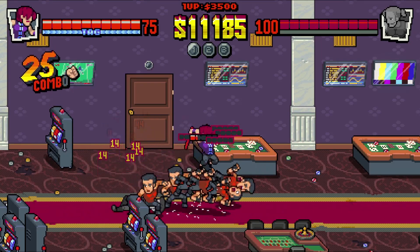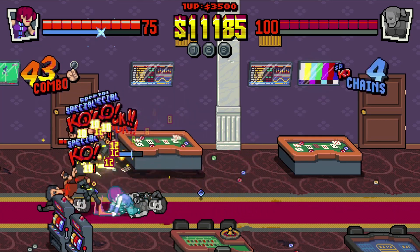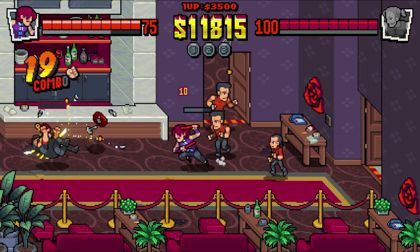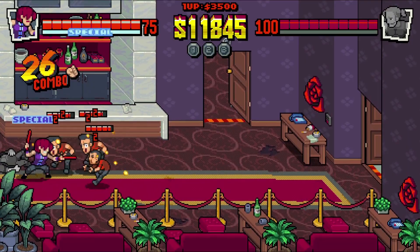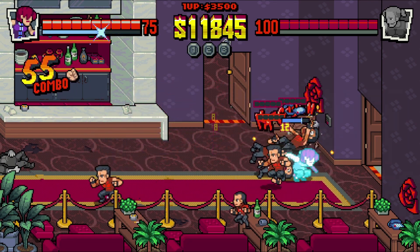Jin, the master of multi-hit moves, with the exception of his 2nd and 3rd quick attack chain and his double jump aerial attack. All of Jin's attacks are multi-hit in some form, and as with most multi-hit moves, some hits will miss the enemy when hitting those who are mid-air.